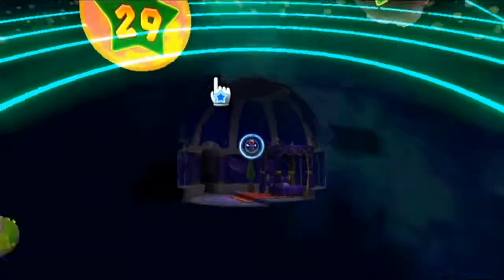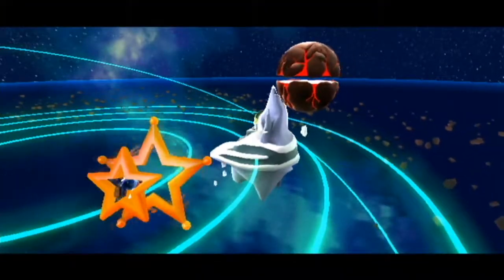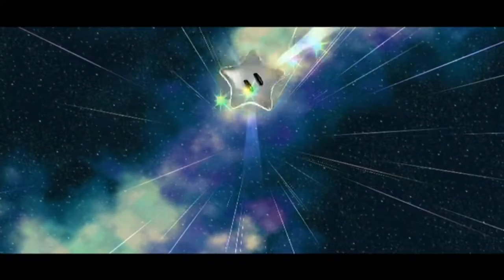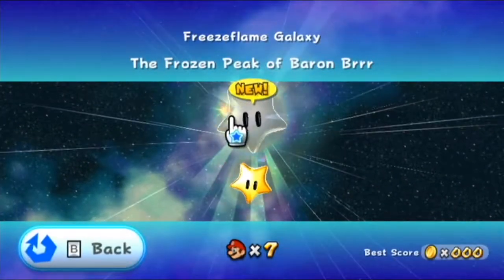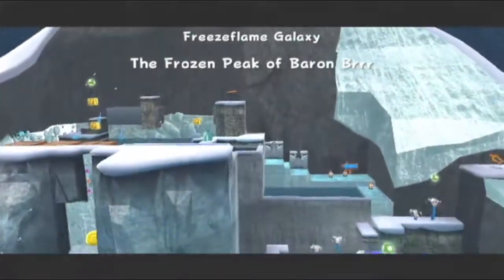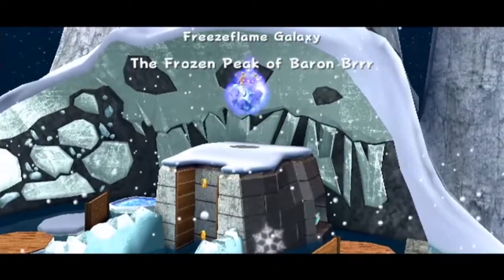What's up everybody, CinderPlays here, and welcome back to another episode of Let's Play Super Mario Galaxy. In the last episode, we discovered the bedroom dome, completed the kitchen dome, and defeated Bowser Jr.'s airship. In this episode, we're going to check out the Frozen Peak of Baron Burr and check out some more galaxies in the bedroom.